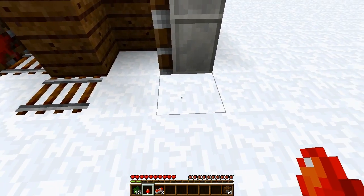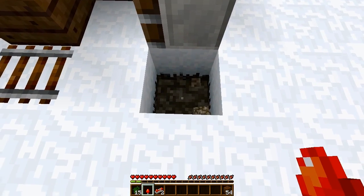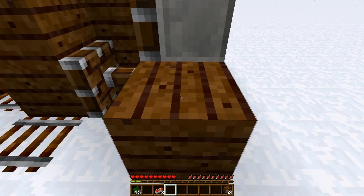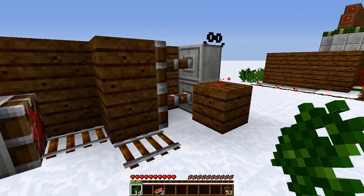Now dig out the block on the ground here in front of these 2 stacked sticky pistons and then we want to place a torch in the hole there. Place a block on top of the redstone torch and then place one redstone dust on top of this block and it should power up these 2 pistons here.